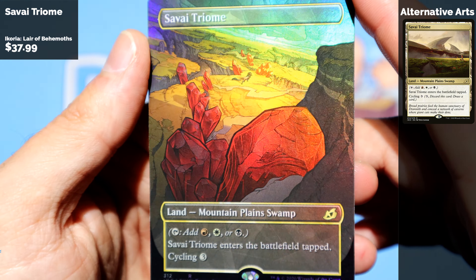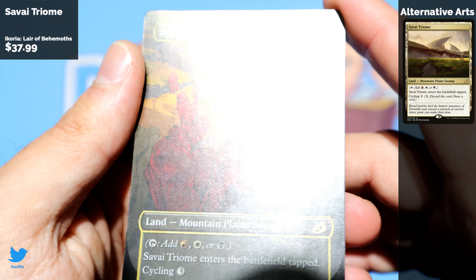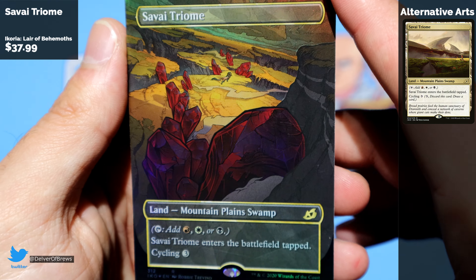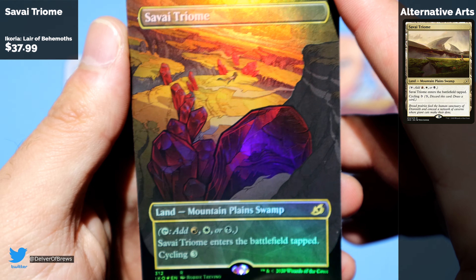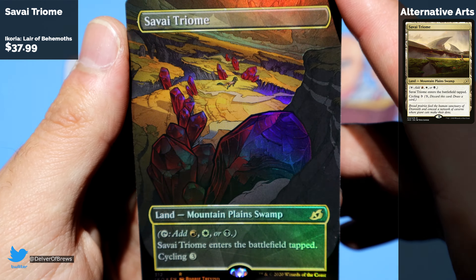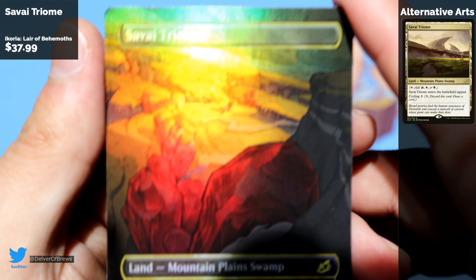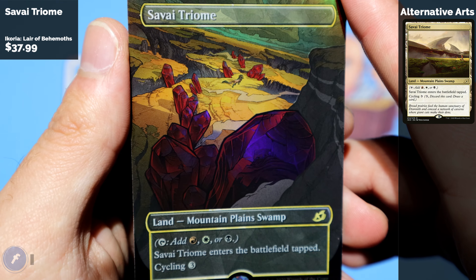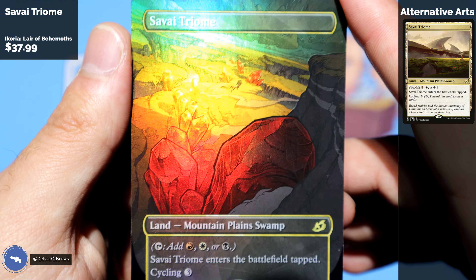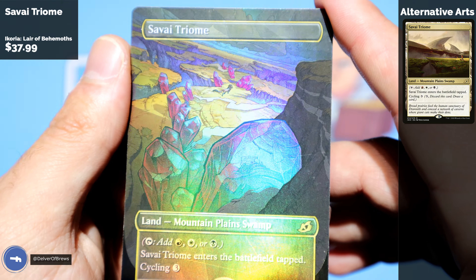I really like this alternate Triome art from Ikoria — all of them look great. If you are playing Triomes, this is the art you play. Kind of like the pathway lands — even though there are normal pathway cards, when I think of pathway lands I just think of the full art treatment.